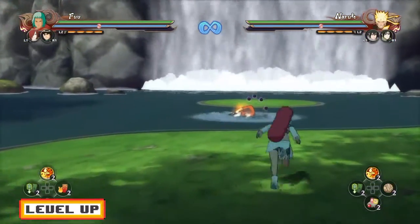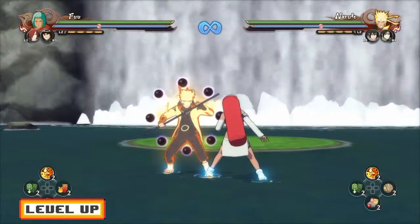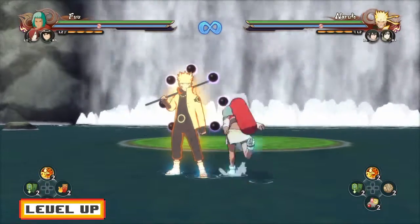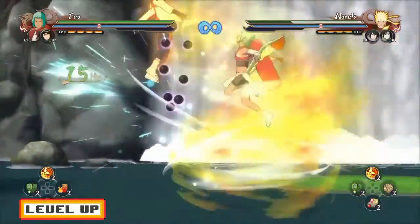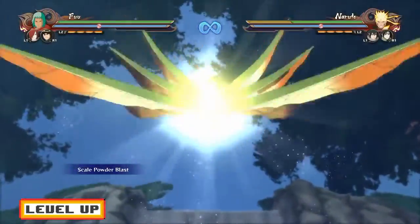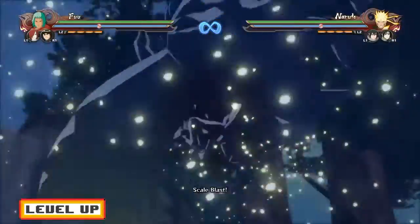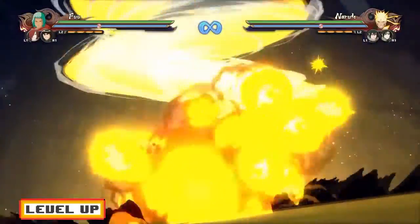If you guys want an even easier one, you guys can go for the entire up combo. And as soon as the enemy is in the air and you get on the ground, you guys can also go for the ultimate. As you guys can see right here — and that's going to land. That's pretty much it for Fu's up combo. Let's move on forward to her down combo and strike back tactic.